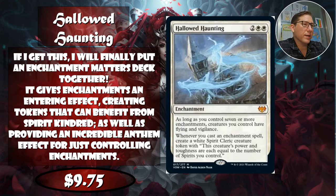Number four is Hallowed Haunting — two white white for this enchantment. As long as you control seven or more enchantments, creatures you control have flying and vigilance. Vigilance in particular is strong — if you're going to give all your creatures something, vigilance simplifies things enormously. You attack every time and never worry about blockers; they're always untapped for defense.